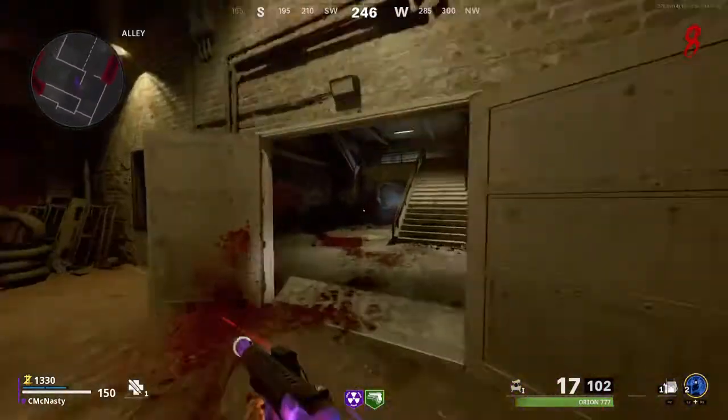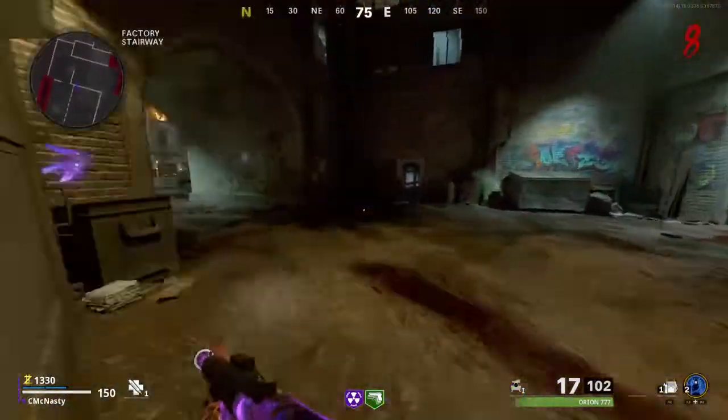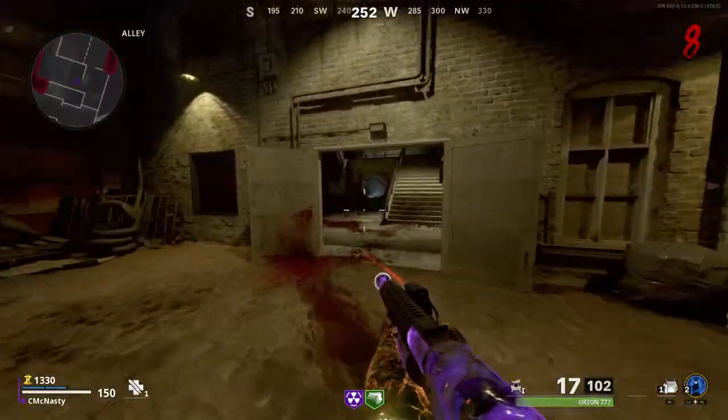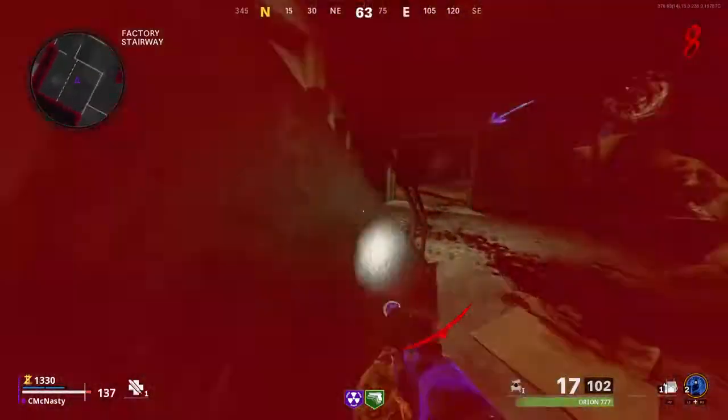See McNasty back at it again. We're gonna come right over here guys in Mauer der Toten with your PhD Slider tier 4, and you're gonna slide right here on the left side right into this corner, just right there.